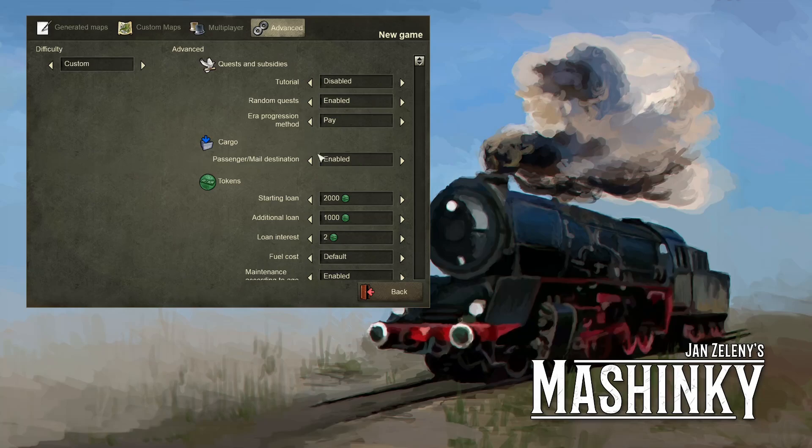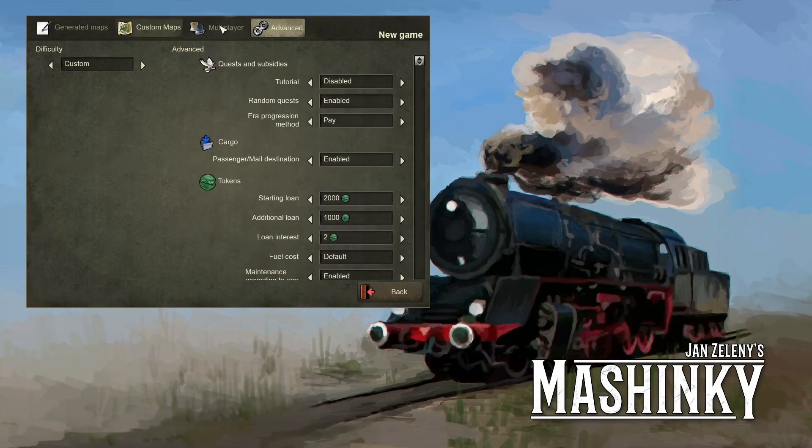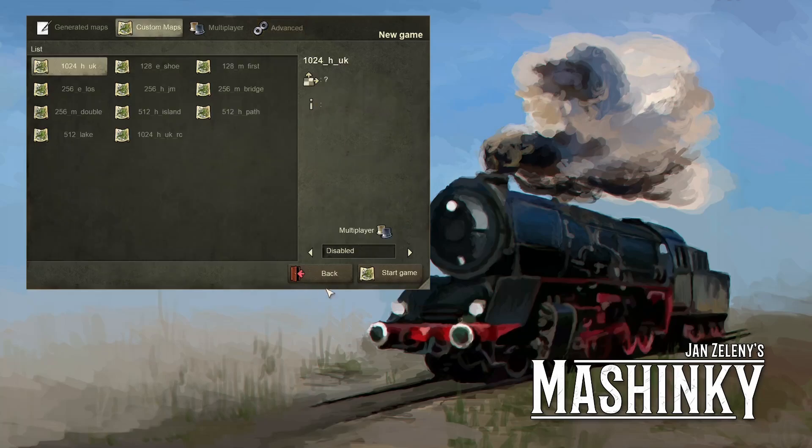In the advanced settings, make sure the tutorial is turned off — I don't think we need that. We start with a 2000 loan; we'll deal with that as it comes. Okay, so we're going to get straight into this game.